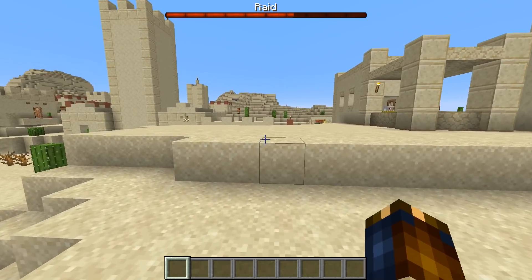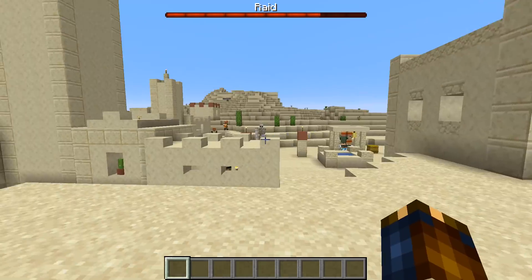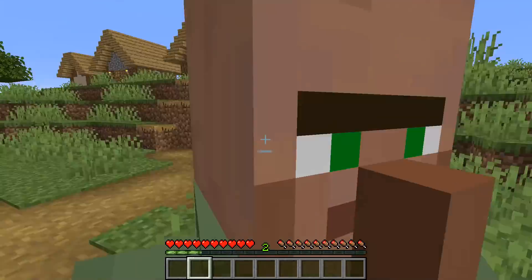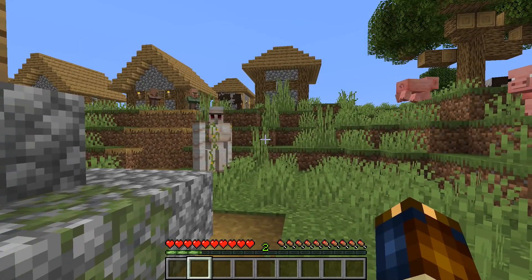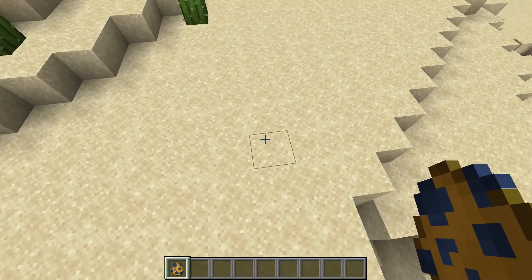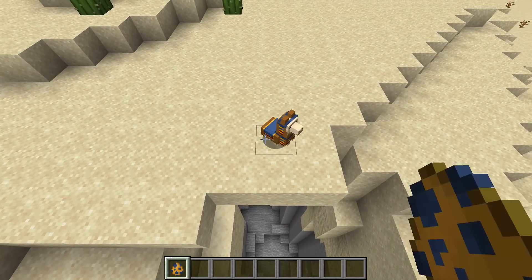The search radius for a bell when starting a raid is now 64 blocks, up from 48. When you hit a villager, the villager's iron golem will now get angry once again, and trader llamas will no longer immediately disappear when they are bred or spawned with a spawn egg.